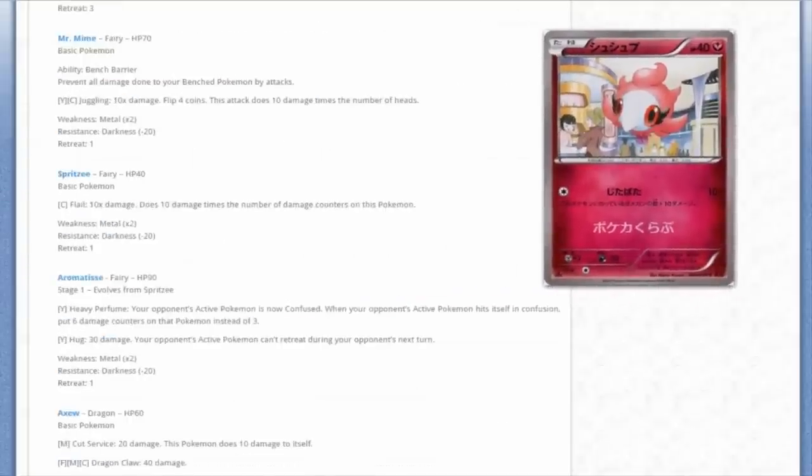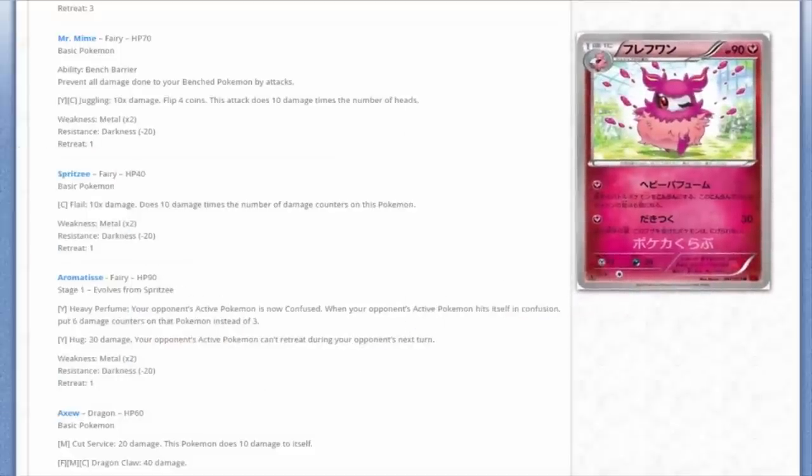Next up we've got Spritzee, and its evolution Aromatisse - very cool in my opinion. It has the attack Heavy Perfume for one Fairy Energy: your opponent's active Pokémon is confused, and when it hits itself in Confusion, it takes 60 damage counters instead of three. Obviously this can be gotten around by using Switch. You could pair it with the Promo Malamar that treats all coin flips as Tails when in the active spot - so your opponent's Pokémon will keep hitting itself in confusion, though they can choose not to attack.